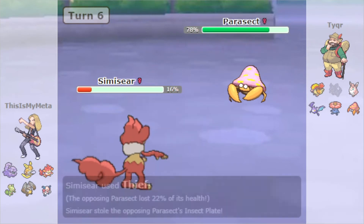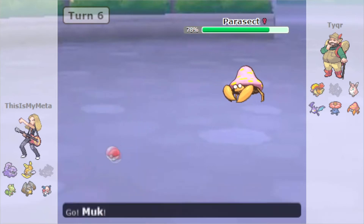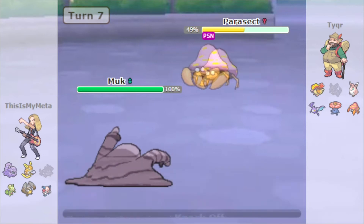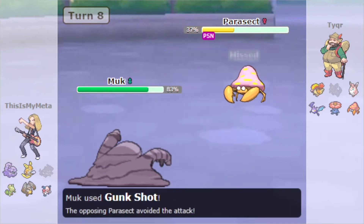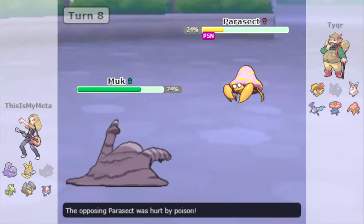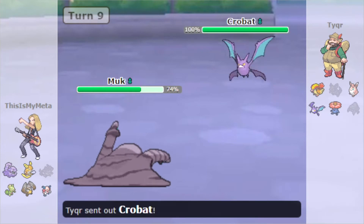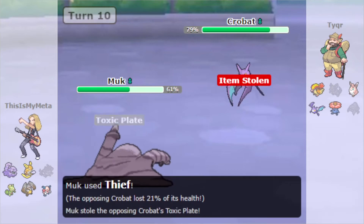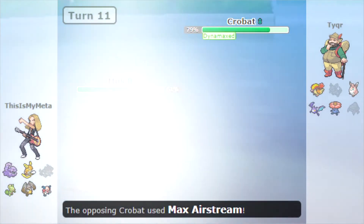Parasect comes out — we are going to steal its Insect Plate. So this could be a full Plate theme team right here; we had Earth Plate on the Nidoqueen, Insect Plate on the Parasect. We bring Muk in to get the Poison off on the Parasect. They go for Knock Off — wouldn't have worked anyway because we have Sticky Hold. Gunk Shot misses as it usually does. Parasect can't really do much to us since we're super effective against it, and yeah we take that out. Crobat comes in, goes for Dark Pulse — it's a special Crobat. We steal its Toxic Plate, so yeah it looks like a full Plate theme team.